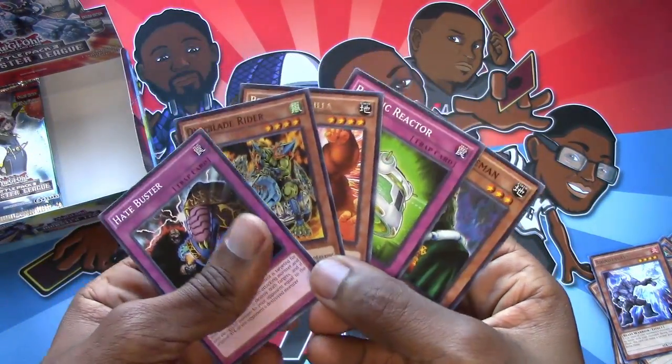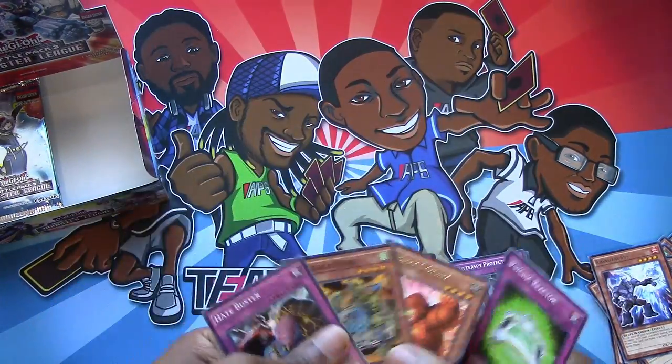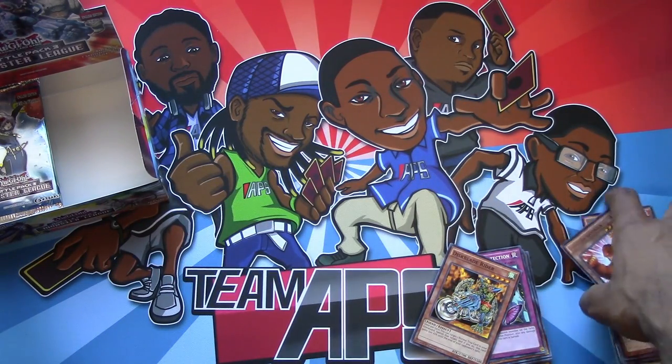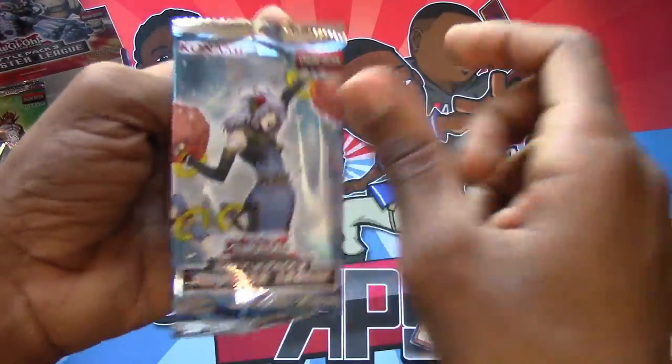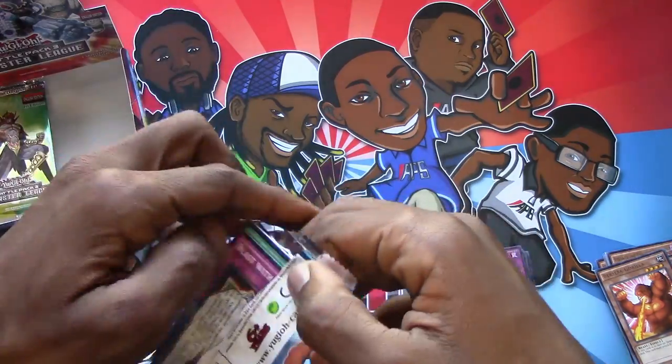I would like at least an Alucard. Oh look, it's Wiseman — that's rad. You want an Alucard? Yes. It would be nice. Alucard — not an Alucard card. Fairy Cheer Girl — I already got my Ultimate Rare one that I pulled out of Shadow Specters.